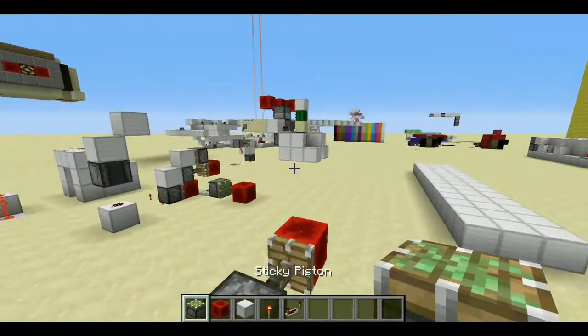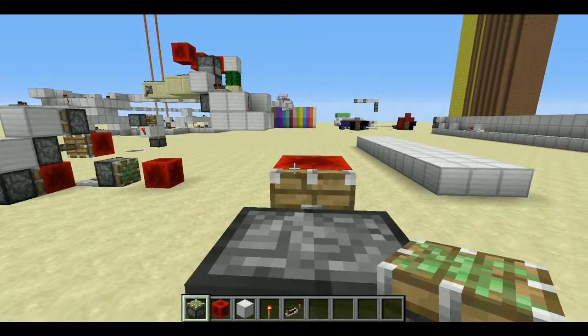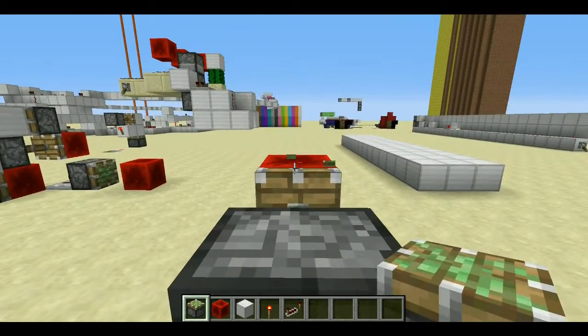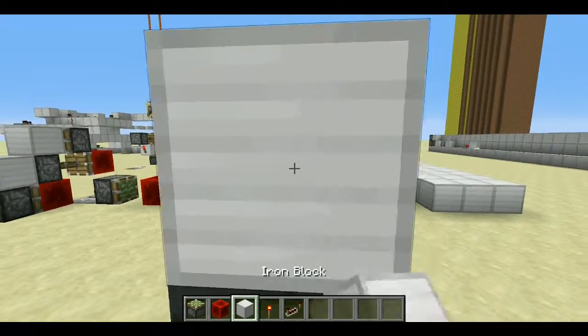Then you want to jump up in survival like this. It doesn't have to be in survival, but for more realism you'd have to jump up in survival if you're in survival. Then you just place a block of your choice there.